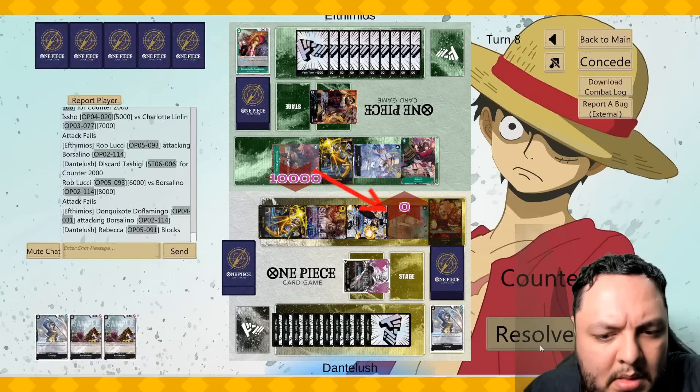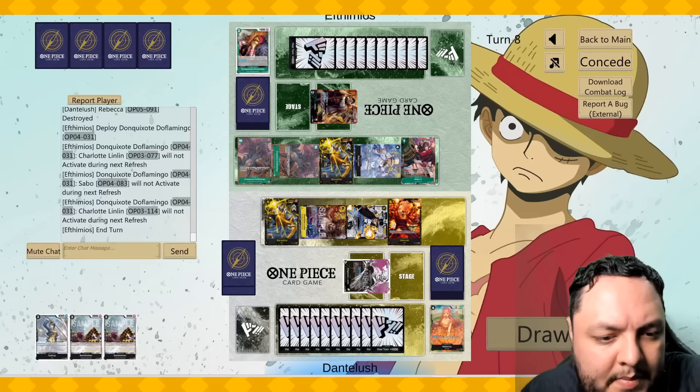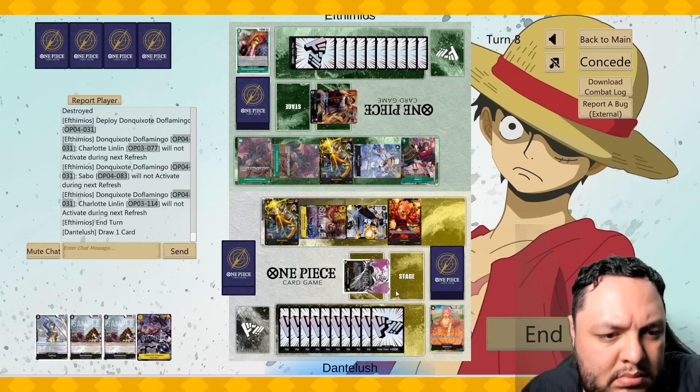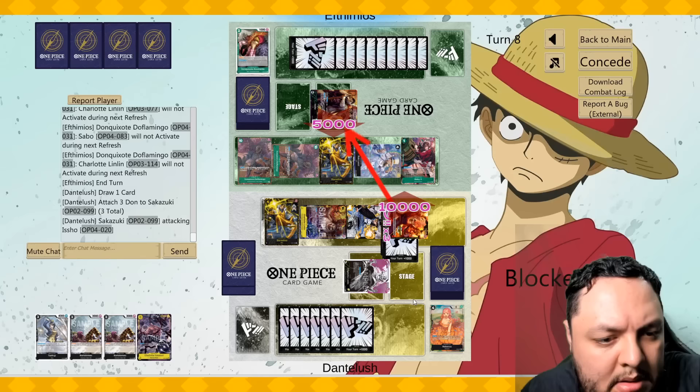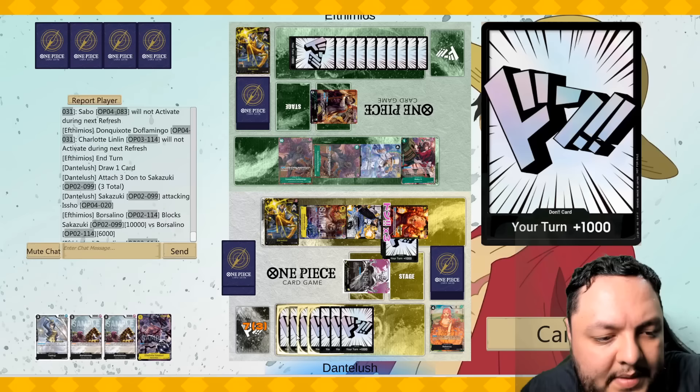Can I get the Rebecca here? It's not great — unless he has enough counter power, I guess he could. Let's do ten and see if he combos that one. He didn't have ten so he doesn't have enough for this one — twelve. Yeah, that's what I thought.